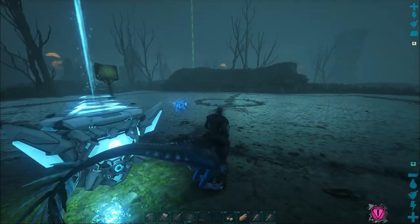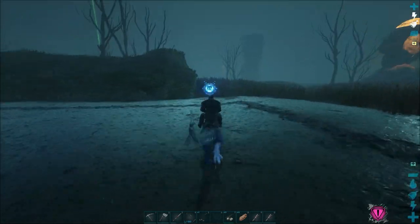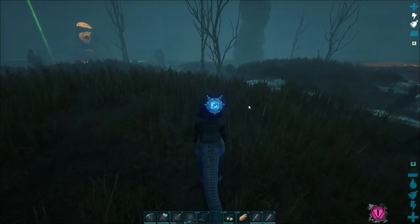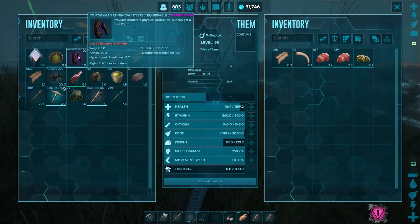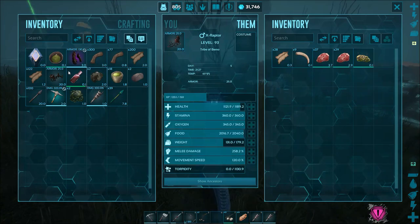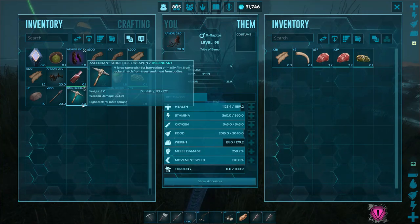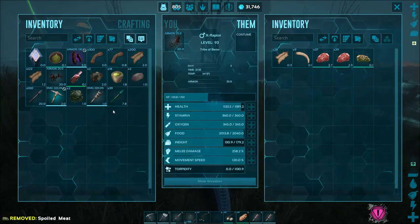One last thing I want to do before we head out for the day is I want to get out of the mission areas and see if this raptor is going to have the same crappy damage. We got some chitin gauntlets, a little bit of medical brew, and an ascendant pick — 323 damage. We're doing good now that we have the metal. That's cool, we'll hold on to that. Let's drop some of this extra weight off.